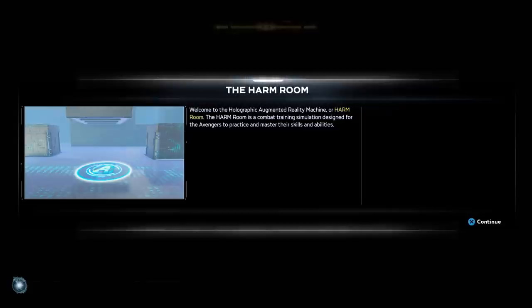You have to go to the hangar in the little secret base to reach the HARM room. It says: 'The HARM room is a combat training simulation designed for the Avengers to practice and master their skills and abilities.' I've heard this supports two players, so me and Jack are going to try — but if it's not, Jack will do it by himself.